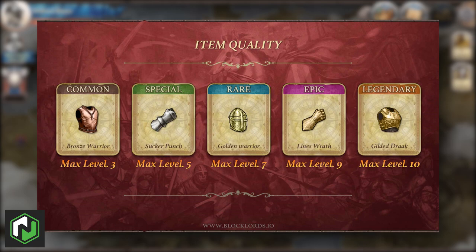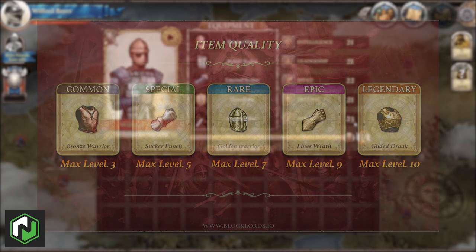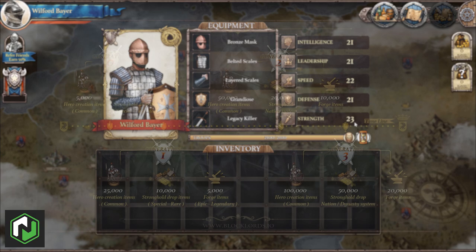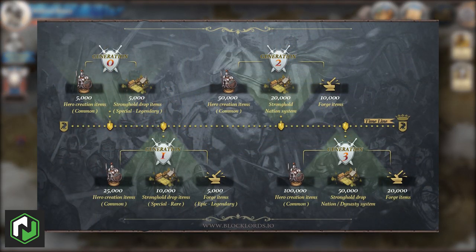These correspond to a max item level of 3, 5, 7, 9, and 10 respectively. Higher quality items are dropped via strongholds, which can then be purchased or sold in the city markets. These items are created in generations — we'll leave a link outlining these generations and how that all works in the description.